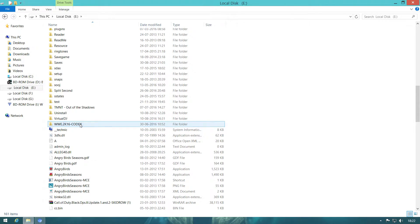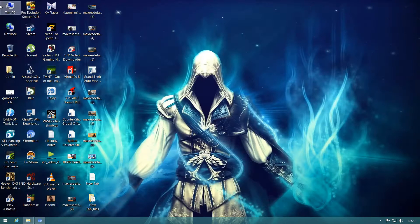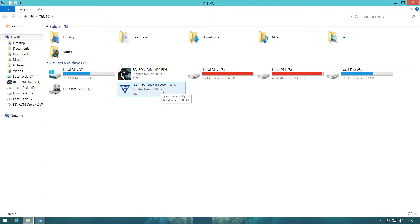First of all, you need to go to the WWE 2K16 Codex file here and just click on it. After clicking, you need to mount it. I have already mounted it, so after clicking what you have to do is mount that. You can see it here — go ahead and mount it.